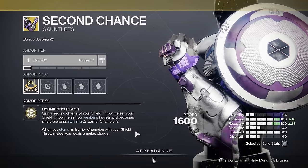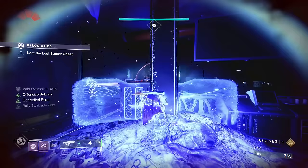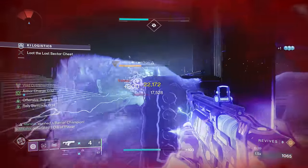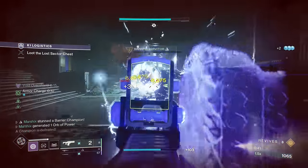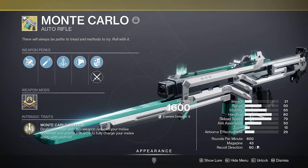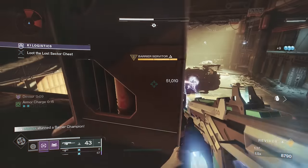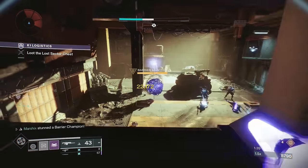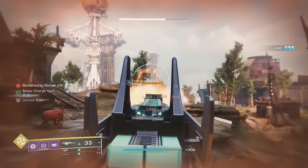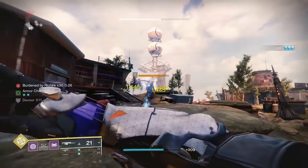Second Chance gives you two shield-throw melees and buffs them by giving them anti-barrier and weakening targets on hit. This is powerful for multiple reasons, but none of that matters if you don't have a consistent source of melee energy. Which is why we're using Monte Carlo as our primary weapon — having this will make it so you always have your melee ready for whatever you encounter, whether it be a bunch of adds, a boss you need to weaken, or a champion you need to stun.